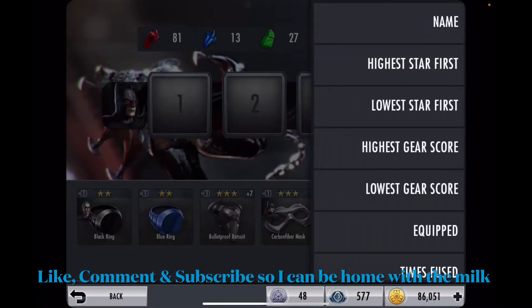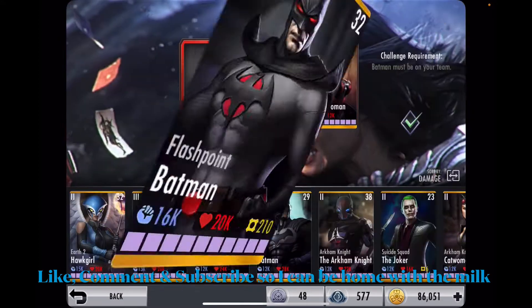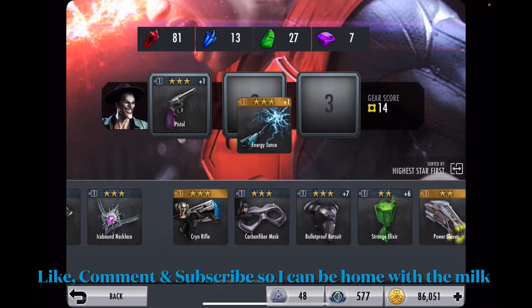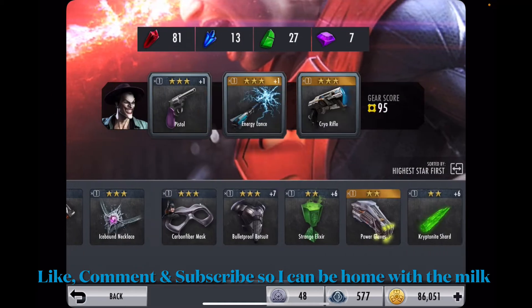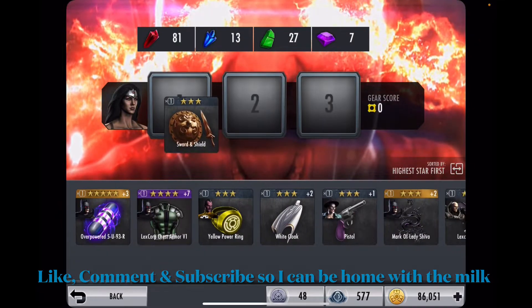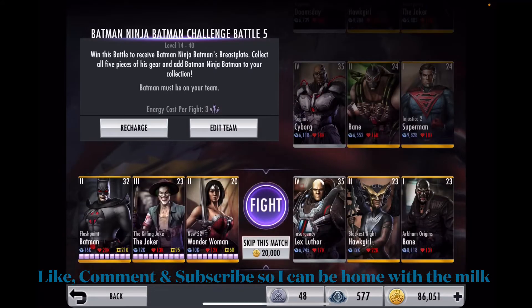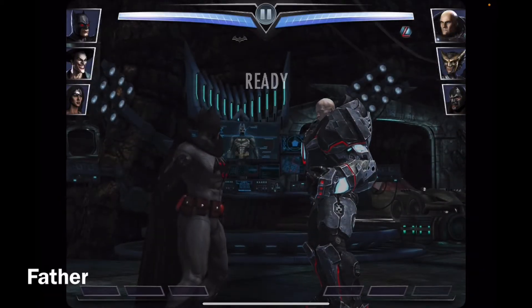I'm going to give him the better gears — these three — and I'm going to give the other two gears as well, just in case. Then for Wonder Woman, I'm going to give her that equipment along with two others. Now I'm going to start — 15 matches, and I'm going to do all 15 with these three.